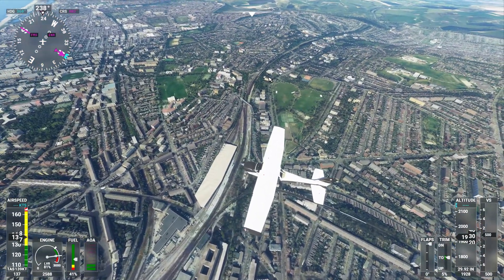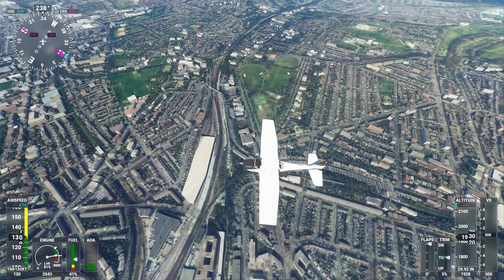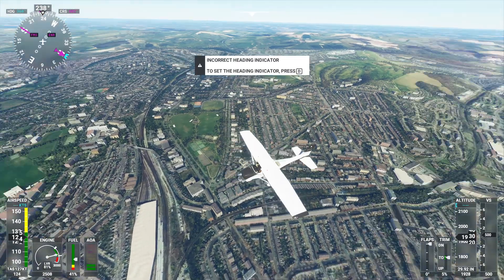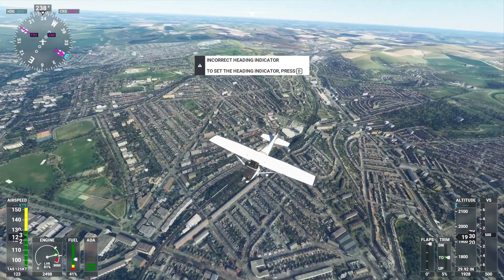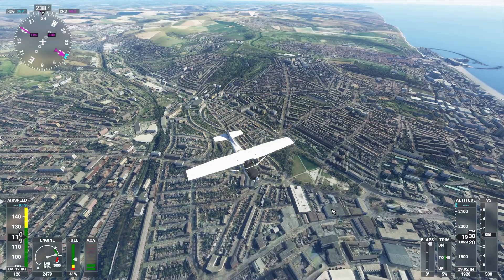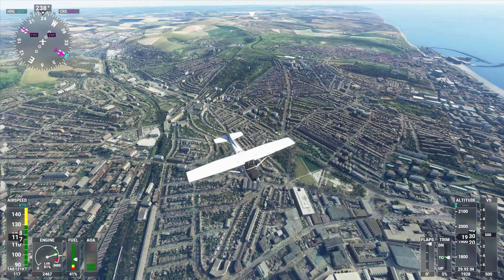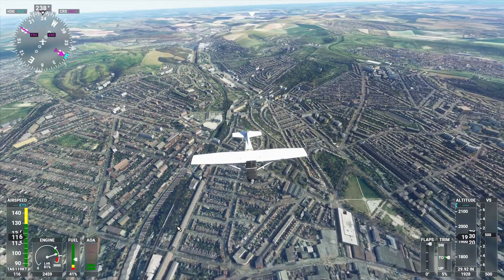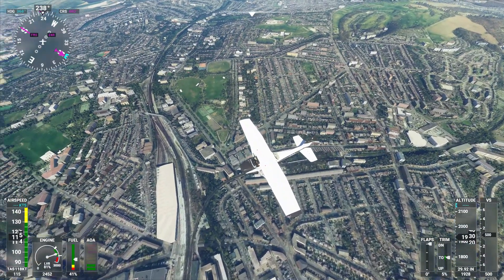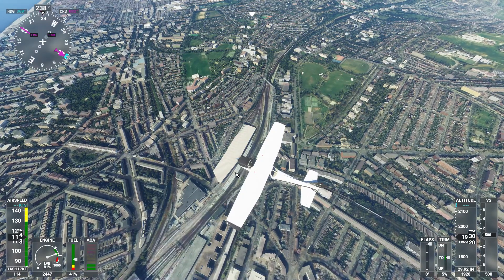And look up that way - somewhere up there is Preston Park station as well, and there is Preston Park itself. You can sort of work it out. There's supposed to be a viaduct there but it's a shame it's not modelled very well. Again I want to try out a bit of manual caching - I've not had the patience to sit down and do it yet. At some point I'll do that and compare landmarks like this done manually versus done over the internet. And there is the depot - Lovers Lane depot.